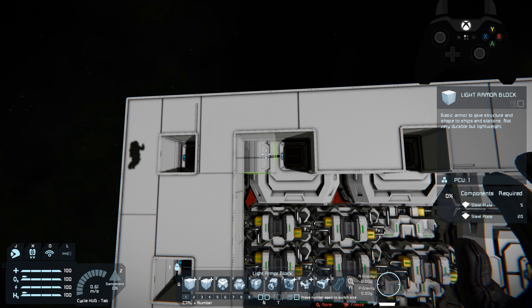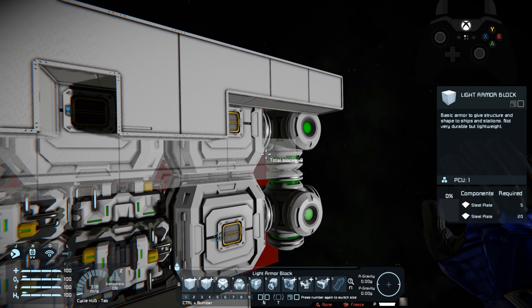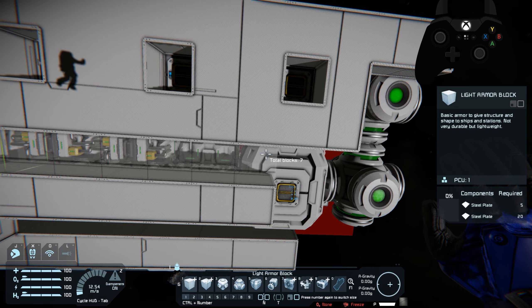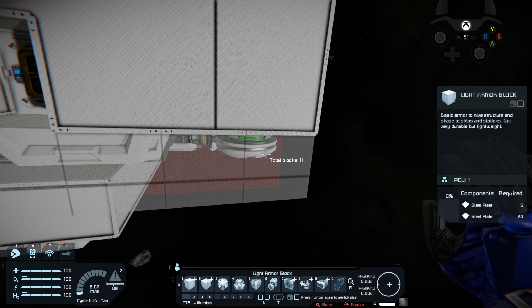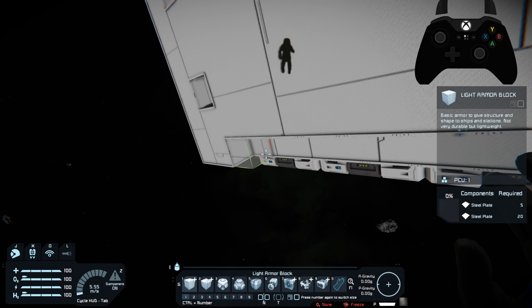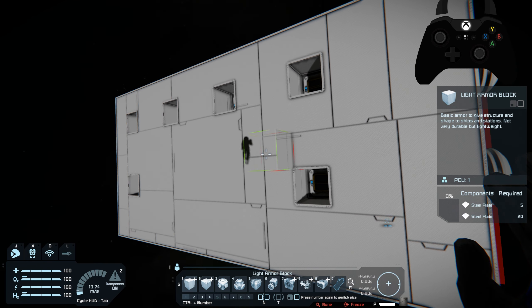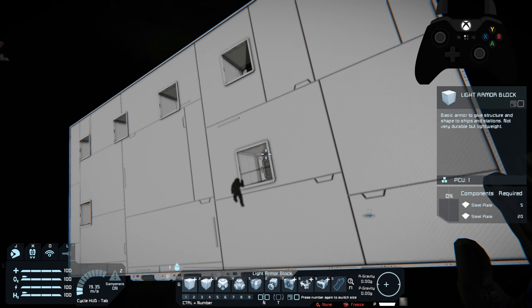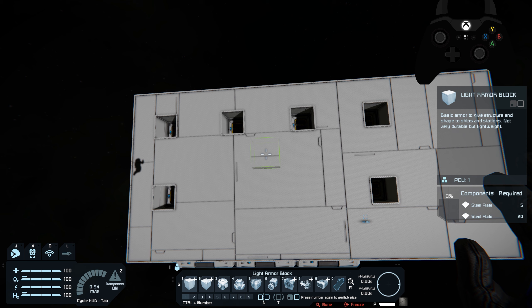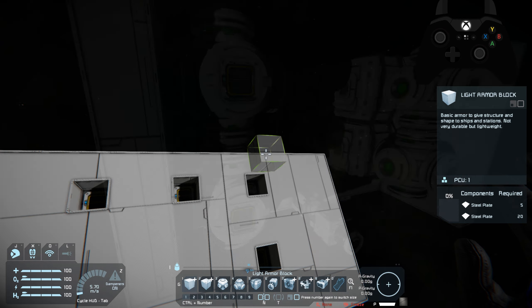Think about your conveyor placement early — that's going to be a big deal. I'm placing a wall between the interior and where our hangar bay is going to be. We will have two hangar bays so we can have plenty of ships available. This setup will leave us a grand total of 12 small ships that we can attach here, which will be quite nice.